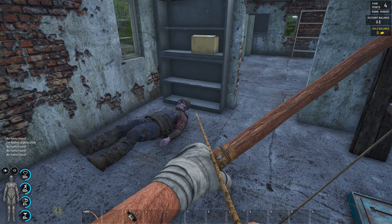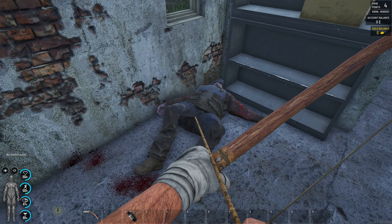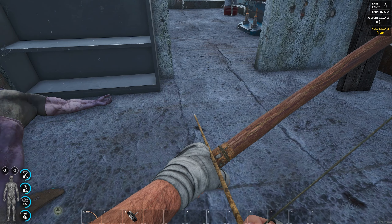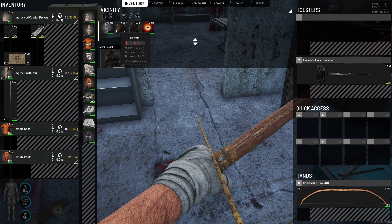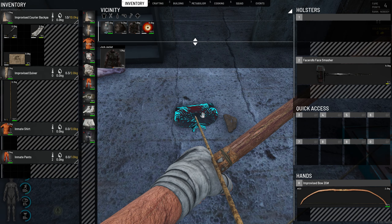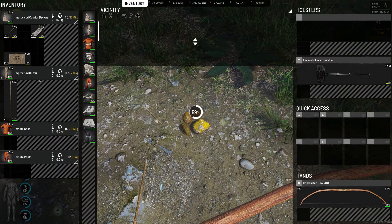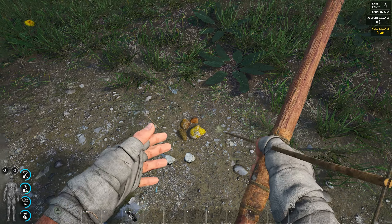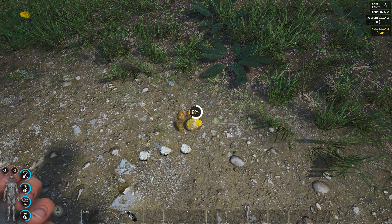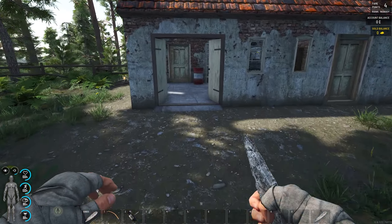Every time you kill a puppet, even if you don't need the clothing, you can still cut it up for rope and other materials. We don't have a knife at the moment, but getting one is fairly easy. Just click on two rocks, make a stone knife, cut up those clothes into rags, then cut the rags into rag strips — that gives us rope.